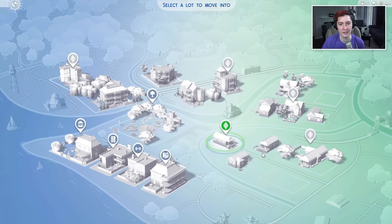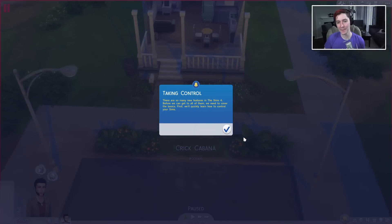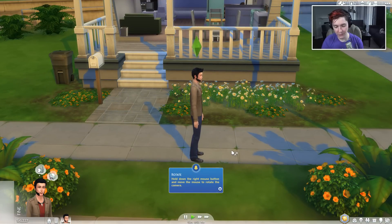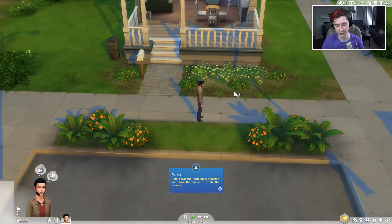Oh, I still have the tombstone from where I sexed the dude to death last time. This is why I need my new Prince Charming. Okay, it's gonna give me a tutorial — I don't want this tutorial. Are we starting the timer? Yeah, but I'm in front of my house. Same. Ready? Three, two, one, go.